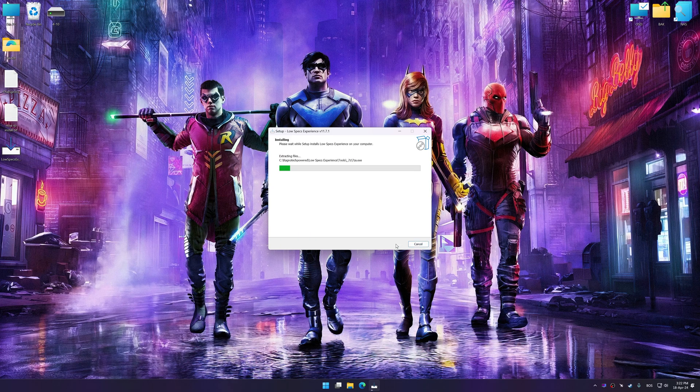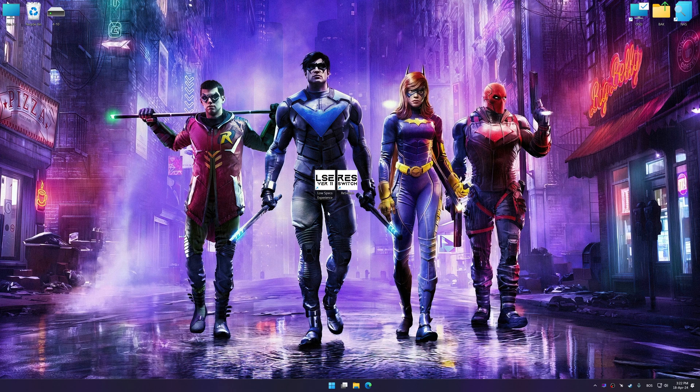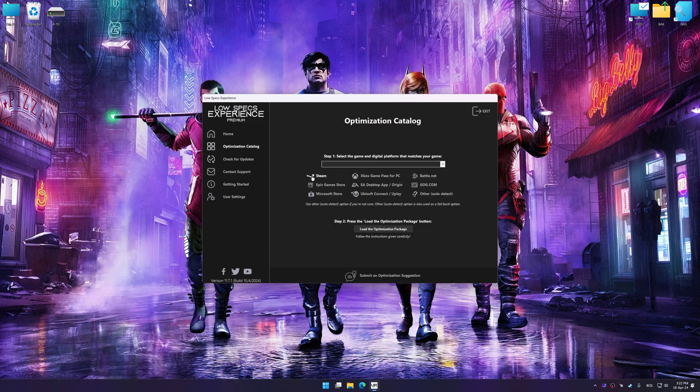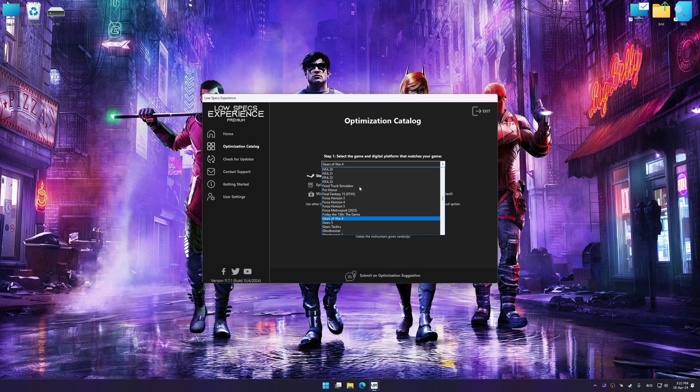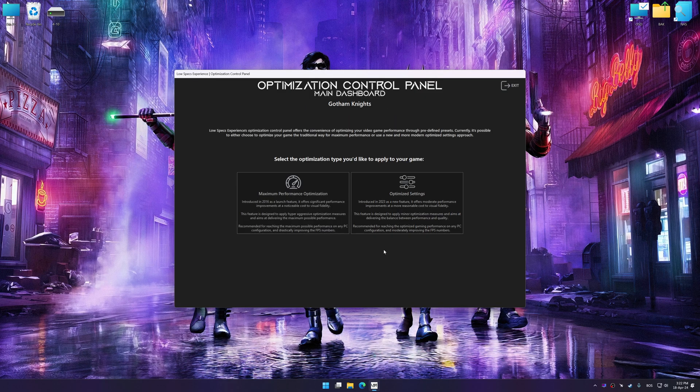First of all, start the installation process for Low Specs Experience. Once the installation is complete, start it from the newly created Desktop shortcut. Now select the optimization catalog, select the applicable digital platform, and then select Gotham Knights from the drop-down menu. Once done, press Load the optimization package. Low Specs Experience will automatically detect a supported game version on your system. Press OK and the optimization control panel will load.